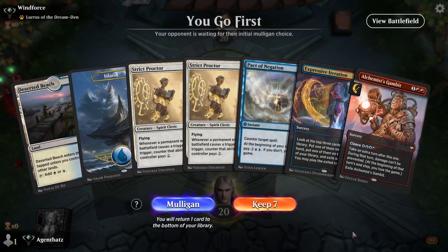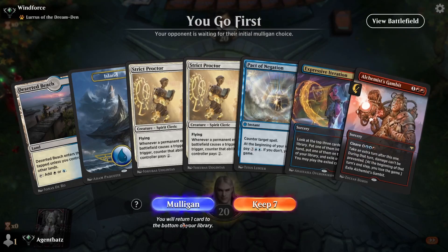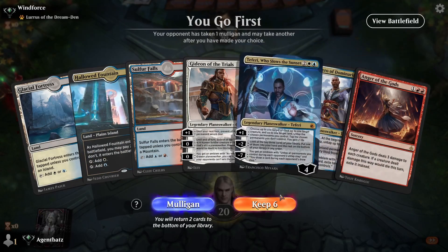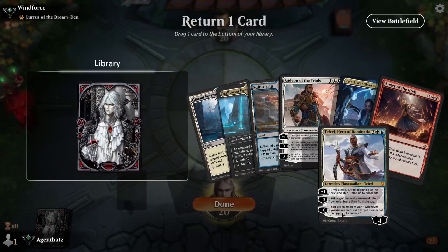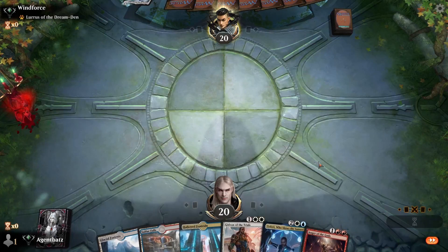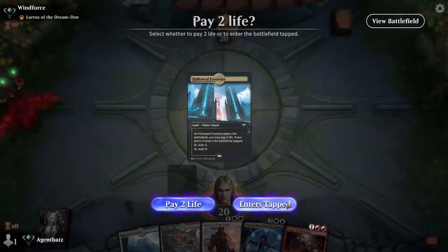The land is not very good — no red. But I go first and I think mulliganing. Much better hand. Do you want the good three-drop, the bad three-drop, or baby three-drop? I think let's keep the cheaper mana cost one.